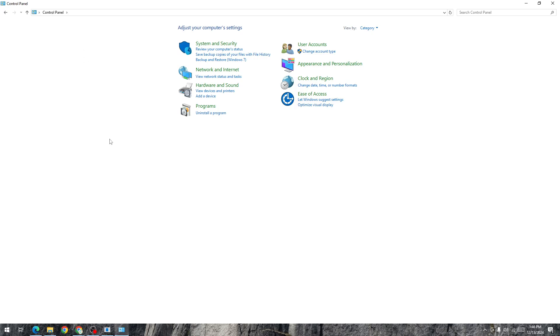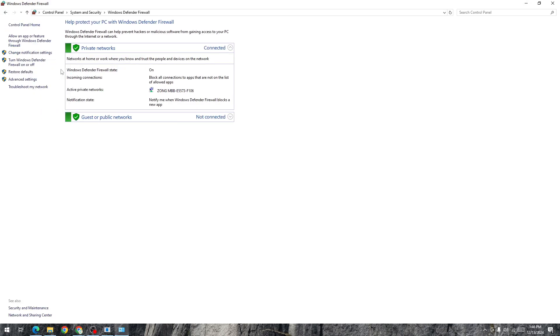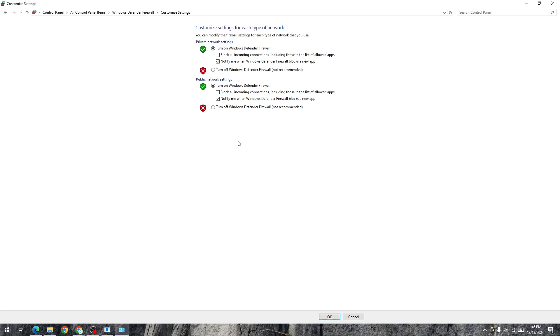The next step is to turn off Windows Defender Firewall. Go to the search bar and search for 'firewall'. Find Windows Defender Firewall, click on 'Turn Windows Defender Firewall on or off' from the side menu, and then turn it off.